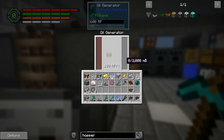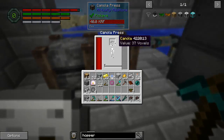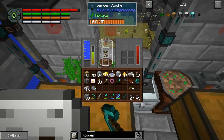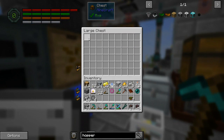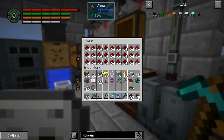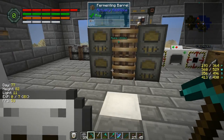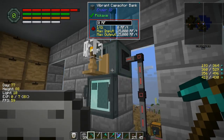What I want to do is quote-unquote upgrade my energy production. The reason I say quote-unquote is the fact that this canola press over here isn't actually getting much canola, if any at all. I have these two garden cloches doing their business, so I think I might actually need a third garden cloche in order to do all the stuff that I need.